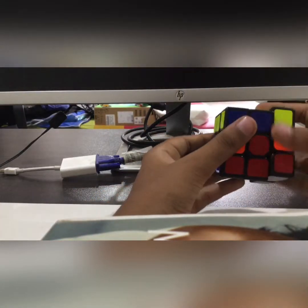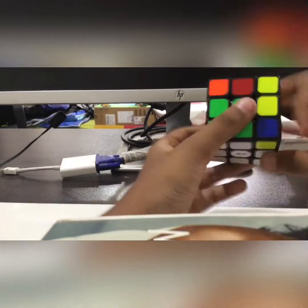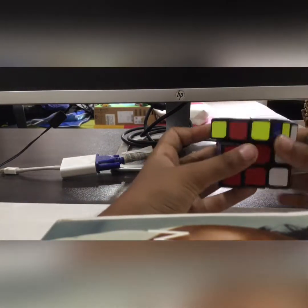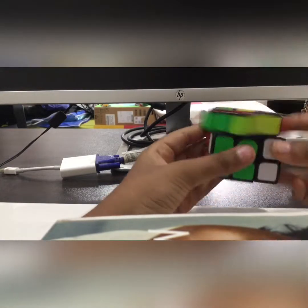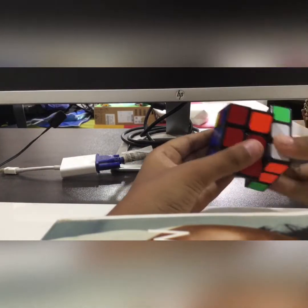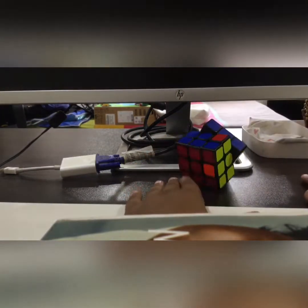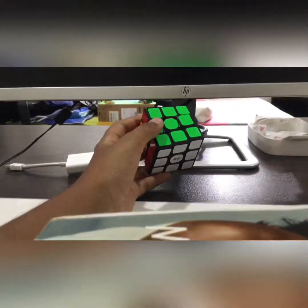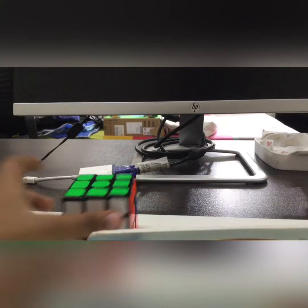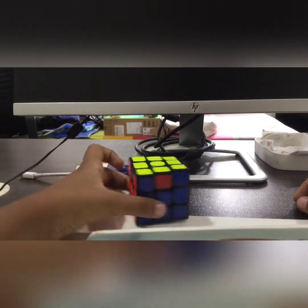This is much easier than I thought. Two sides are going to be super easy — I just have to do F2 properly. Now I'll set up F2 and solve the other side. Please tell me we're lucky. Done! Three sides are done: the white side, the yellow side, and the green side. The other sides are not solved. That was easy.